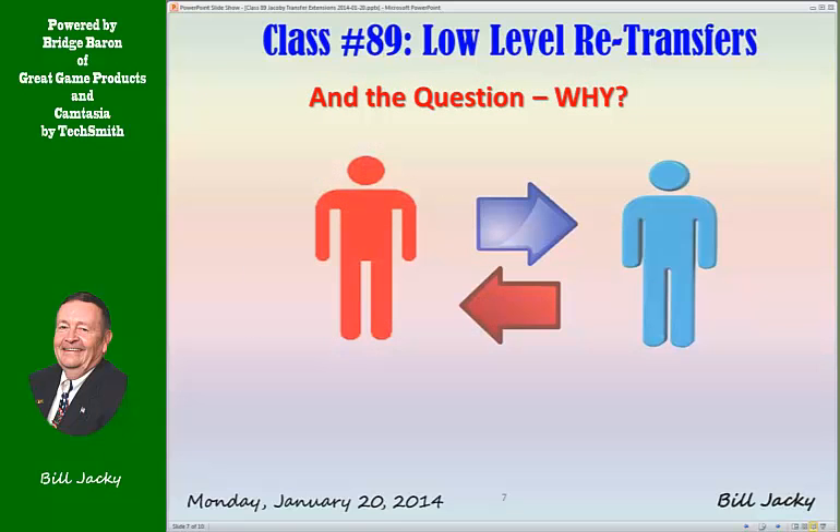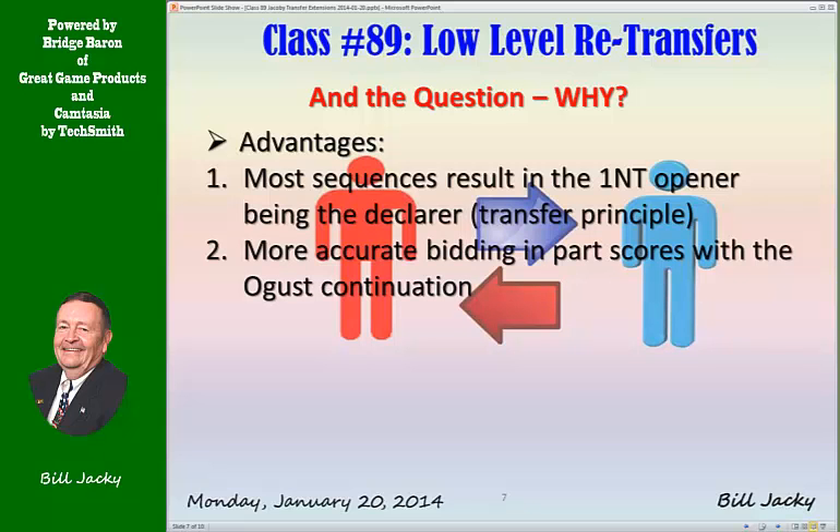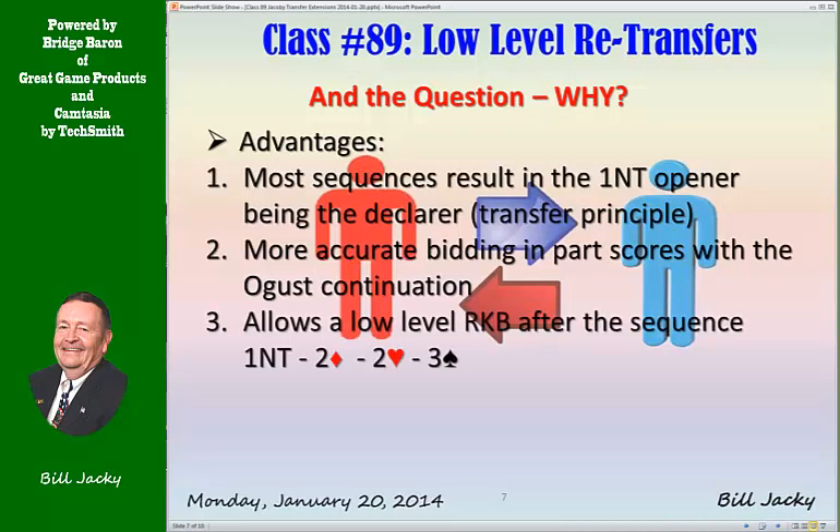Why do we do this? Let's look at the advantages of this approach. Most sequences where you're going to play in spades result in the one no trump opener being the declarer — the transfer principle we saw, where the strong hand is the hidden hand and must be led toward. There's also more accurate bidding in part scores with the August continuation. It also allows for a low-level Roman Keycard Blackwood sequence after one no trump, two diamonds, two hearts, three spades.